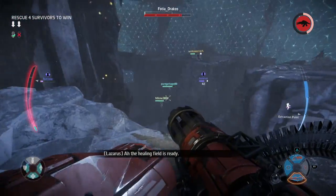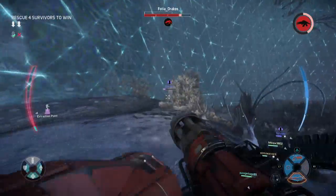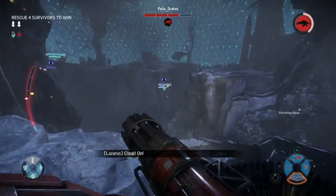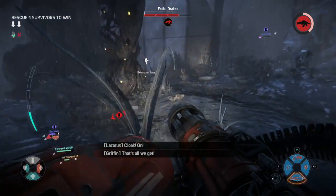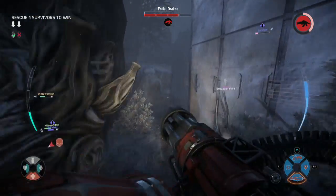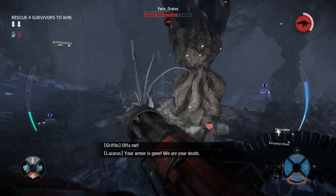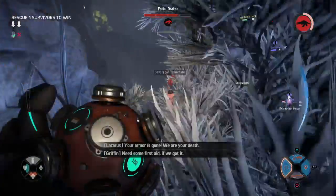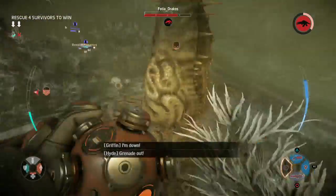I didn't realize that when you use the trap dome, you're also trapped inside, which I guess makes sense — it would be kind of unfair to run and hide where the monster is, but it's something you've got to think about in evacuation mode. Maybe that wasn't really good placement. I guess we could have killed the monster. As you can see the Wraith is attacking, so here I am throwing the toxic grenade again.